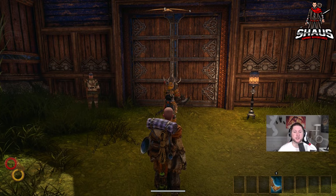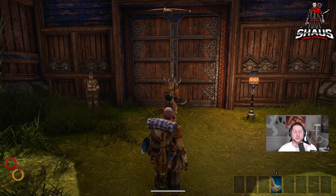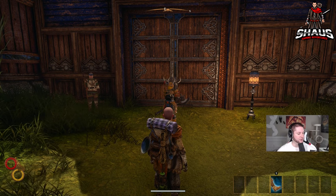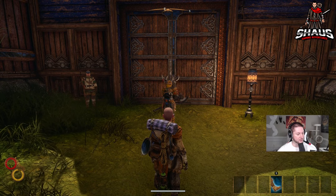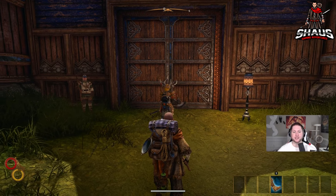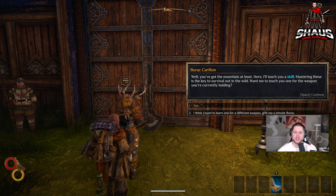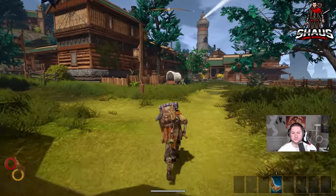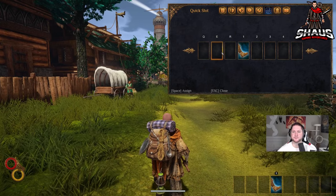Very important: come and talk to this guy next. Don't go out the back door — the storehouse — don't do anything else. Come talk to this guy first and have the weapon you want to use equipped. Whatever weapon is in your main hand is the skill you're going to get. Talk to him — he taught me the Execution skill and gave me a flint and steel. Out in the wild you can equip your skill wherever you want.